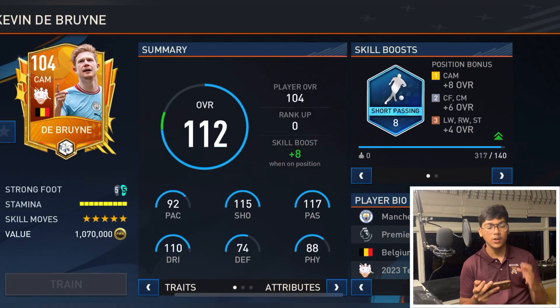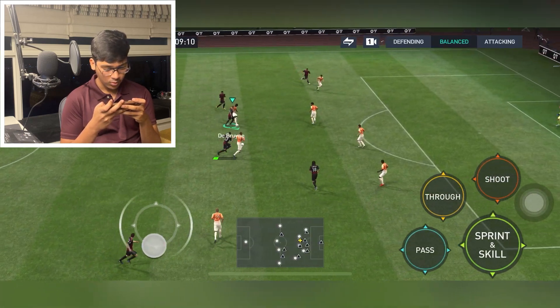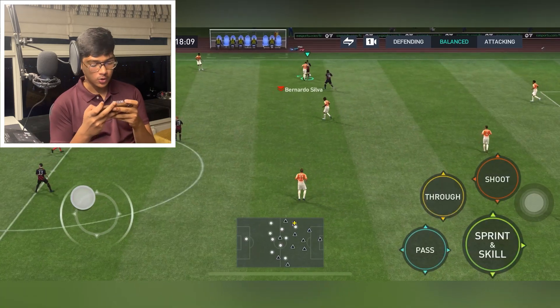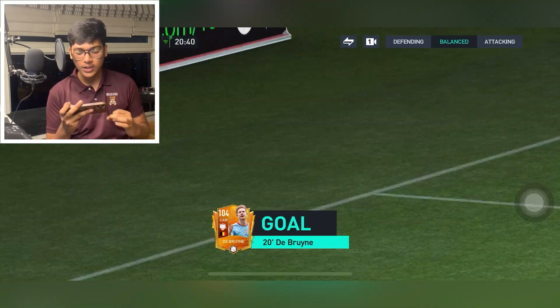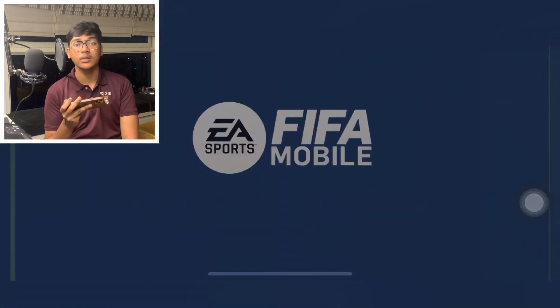For FIFA 19 the cover was Kevin De Bruyne, so let's try to buy him and score a banger goal. We got Kevin De Bruyne for 1 million only — let's try to score a banger goal with him. That was so close! And let's go guys — out of the box, finished by Kevin De Bruyne. Damn bro, that goal was spicy!